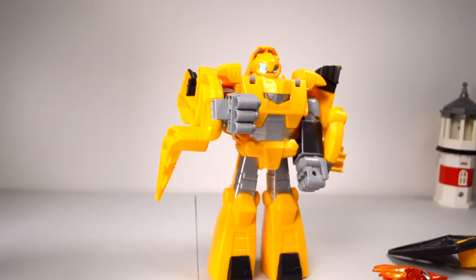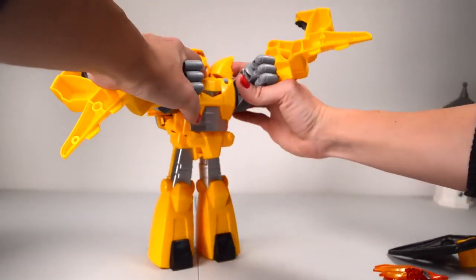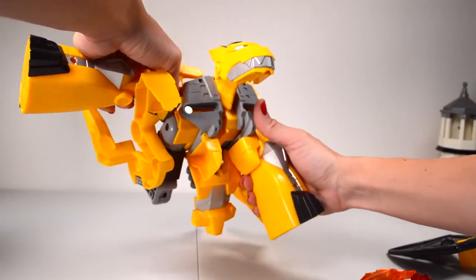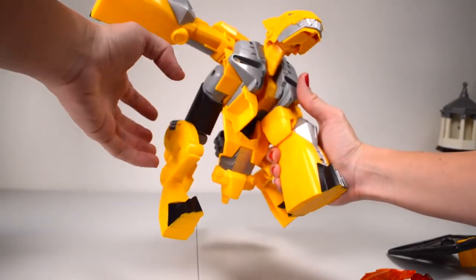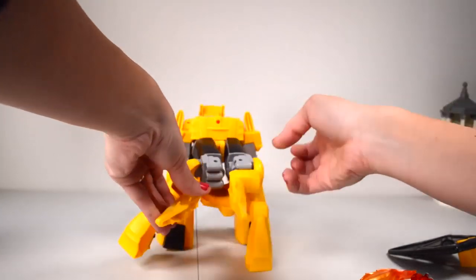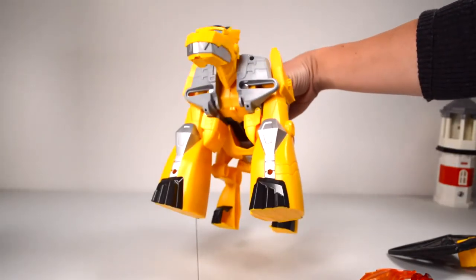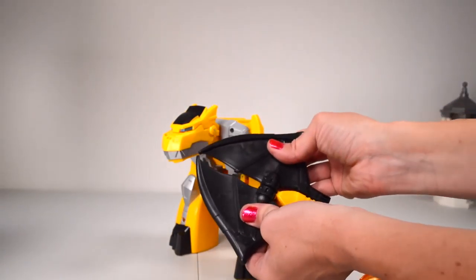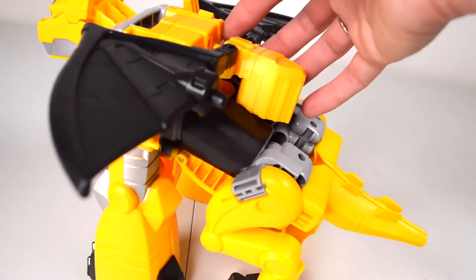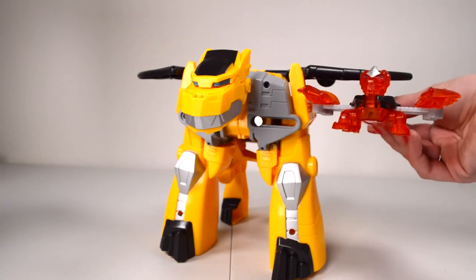Let's put it to the test. Okay, this is it — not so bad. A robot dragon! His shield becomes his wings — easy process for that. They're supposed to fit on his back, so let's see. There's a spot right here. Nightwatch Bumblebee with his easy transforming weaponizers.